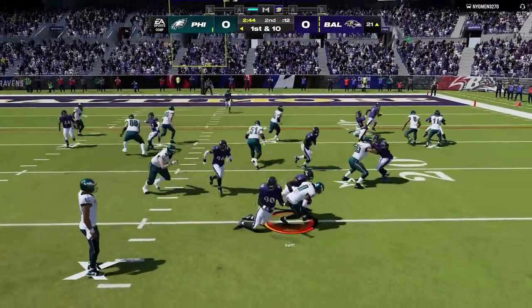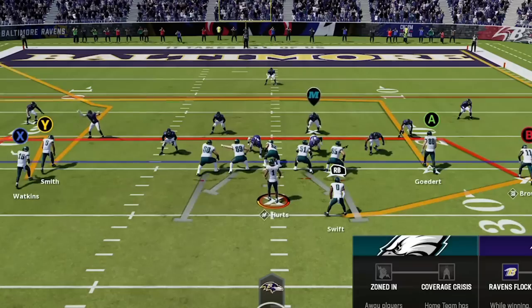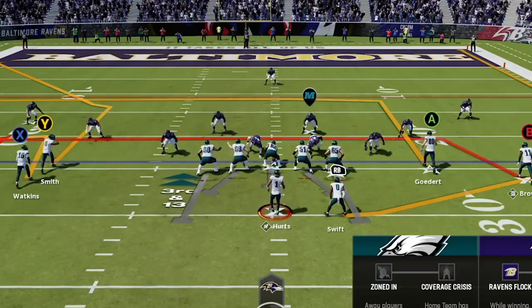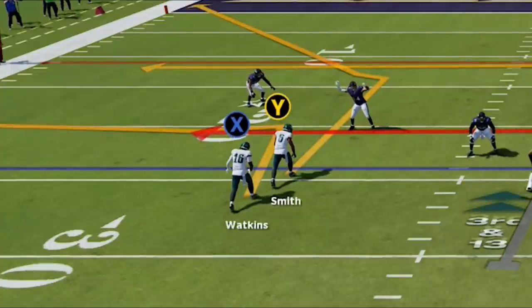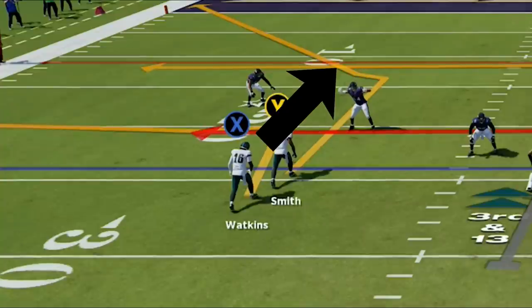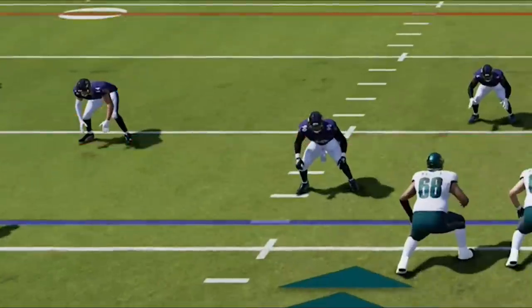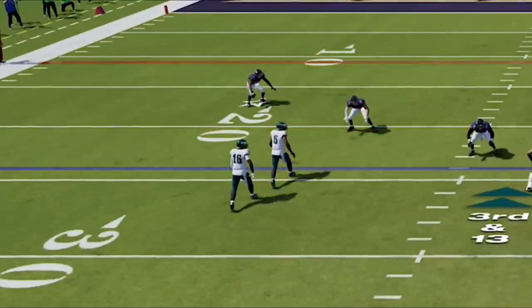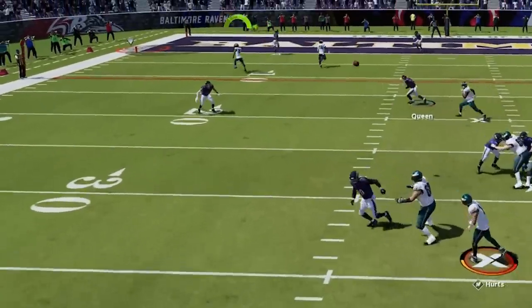He shuts down my run and pushes me back. In third and 13 he's in the same cover three slash cover one shell, but there's a subtle tell on the stack receiver side — the cornerback is slightly outside the receiver, giving up inside leverage, which suggests zone rather than man. Seeing this, I go back to the drive H wheel and streak the X route, which pulls any deep zone away and allows the corner route to get open underneath against any zone coverage.